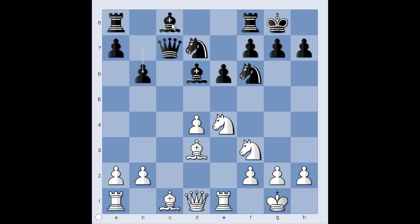An alternative should have been considered: after bishop takes, knight to f6, knight takes on e4, and after bishop takes, knight to f6. Okay, let's go back to our game. In our game we have b6, bishop to g5, and now black decided to capture the knight on e4.